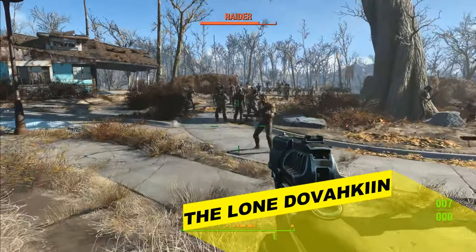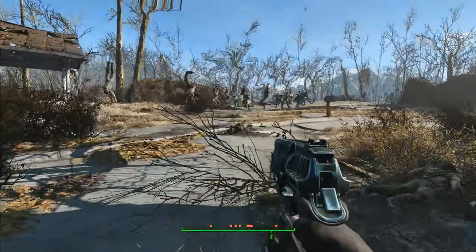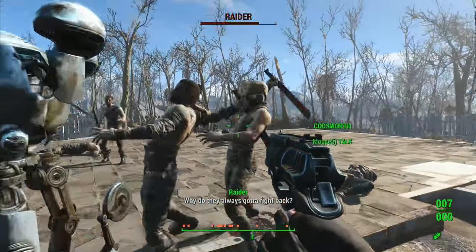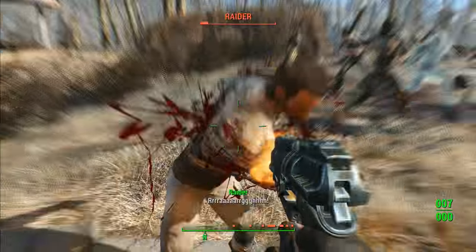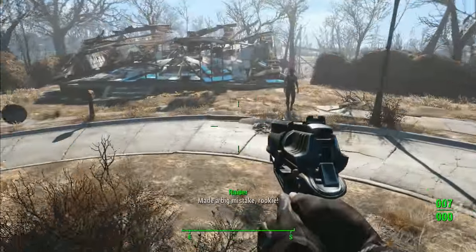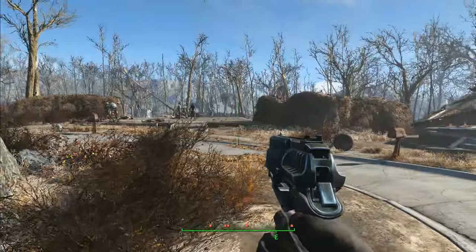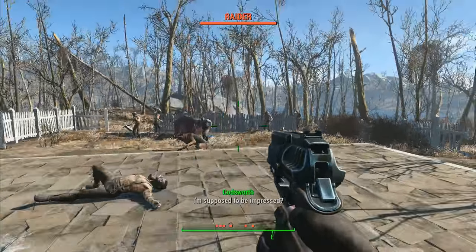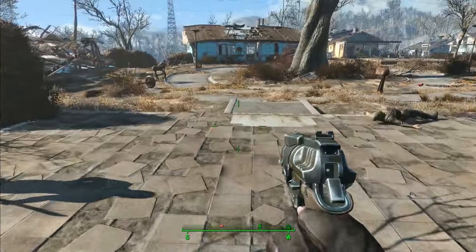The next mod brings Skyrim shouts into Fallout 4. This is my favorite one — it never gets old. Unrelenting Force flings enemies across the map. We also have Fireball, Fire Breath, and Ice Frost. It's funny as hell and really easy to use.